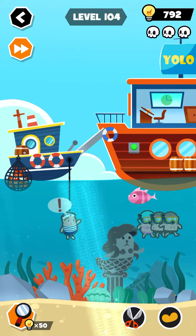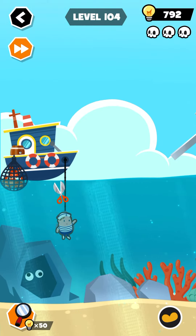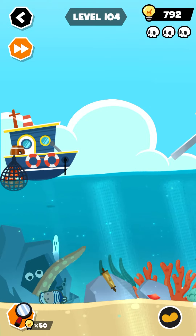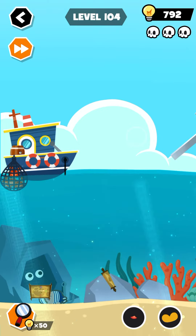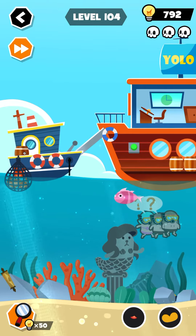Now get this back to where it was. Use the scissors to cut it and now you can collect this item as well. This is a map. Now go back to the other option here by turning on the lever.